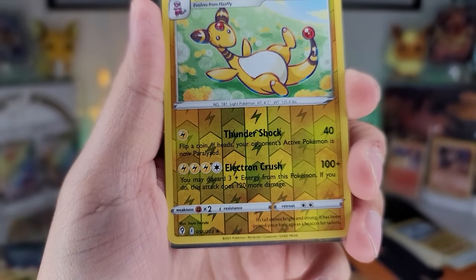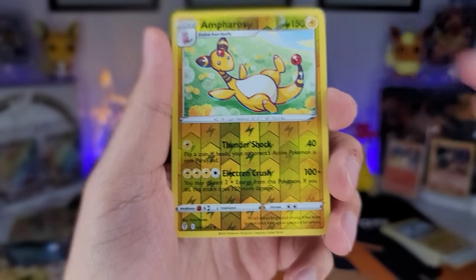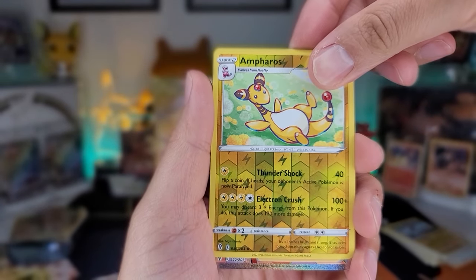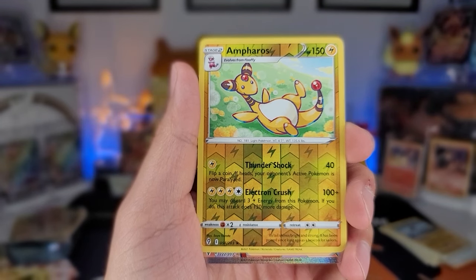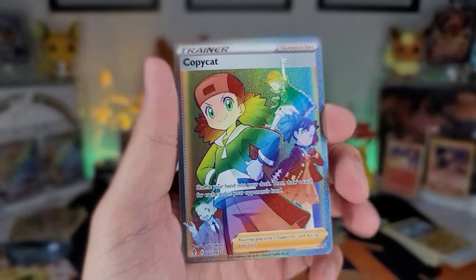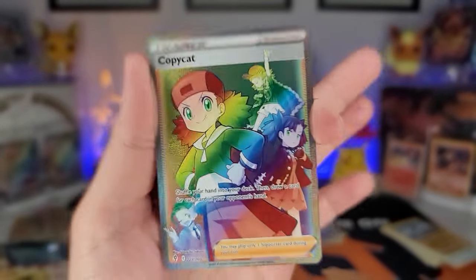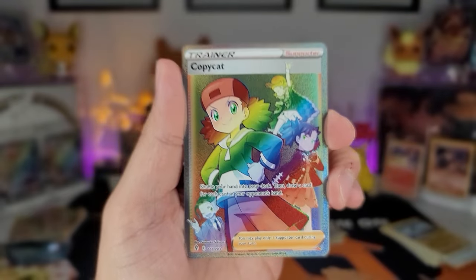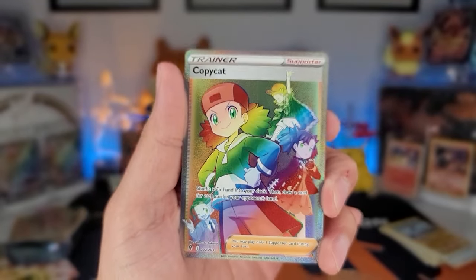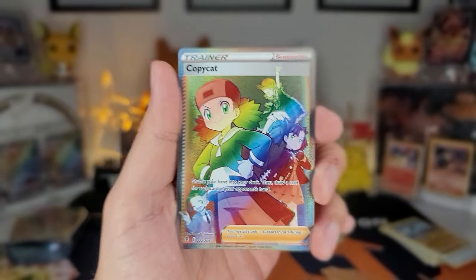Another trainer? Boys, it's been a night of trainers. Let's get it — ooh, this is secret rare, this is number 222 out of 203 — wait, is it a rainbow? A rainbow Copycat — let's go! This is how I want to end the video. It came through for your boy! This has been a night of trainers and I ended it right with a rainbow Copycat. Let's go!